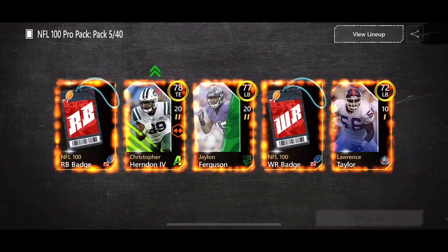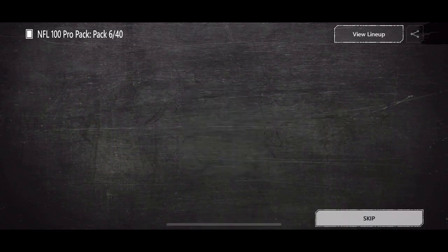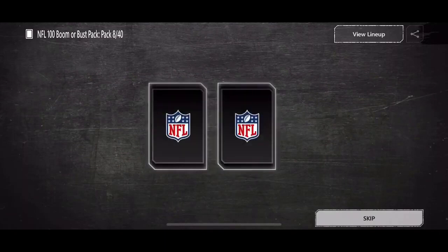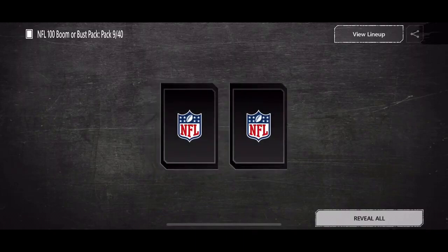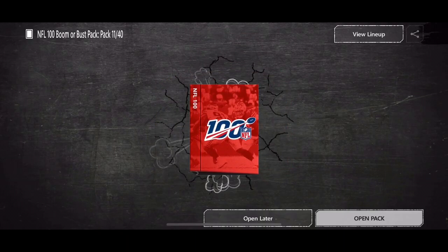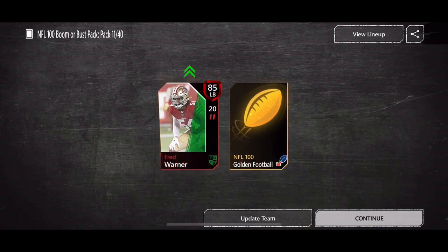A lot of new promos dropping, which is pretty exciting. There we go — 78 tight end, at least we get to upgrade our tight end. I'm just gonna press update at the end so you guys can see all the pulls. Still nothing too crazy — another 100 pro pack. We need something good. We're pretty good with the leagues going on — you have to be 90-plus overall to join my league. 82 Tyron Smith. Opening 100 Boomer Bus packs now — 83 cornerback, there we go. 82 Le'Veon Bell — not bad, we can probably submit him into a set.